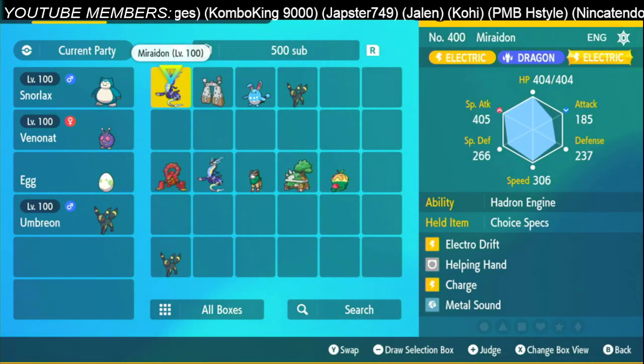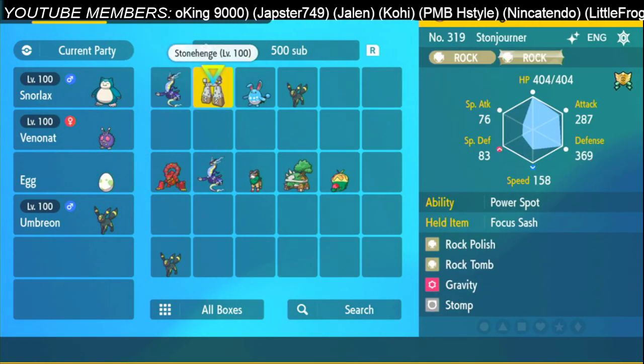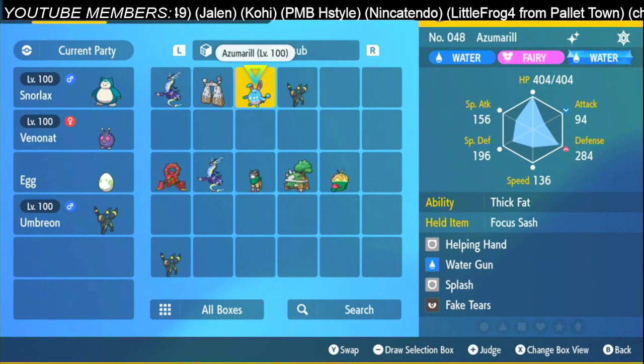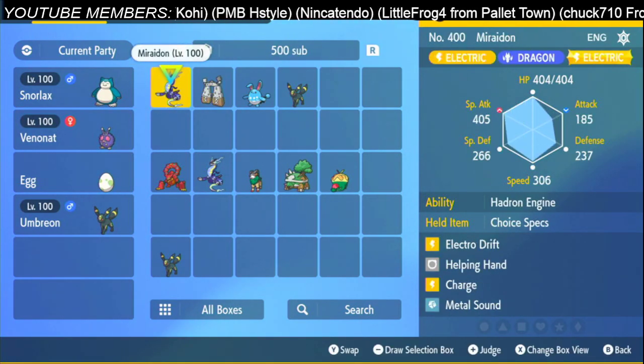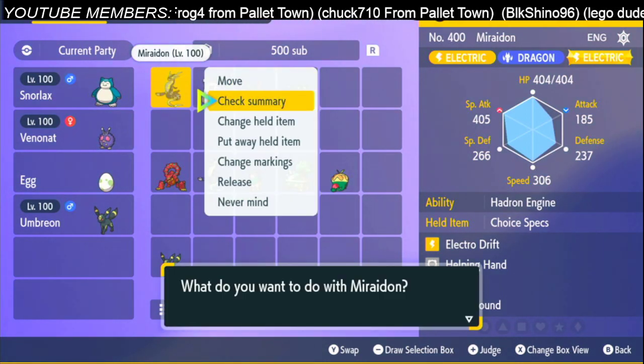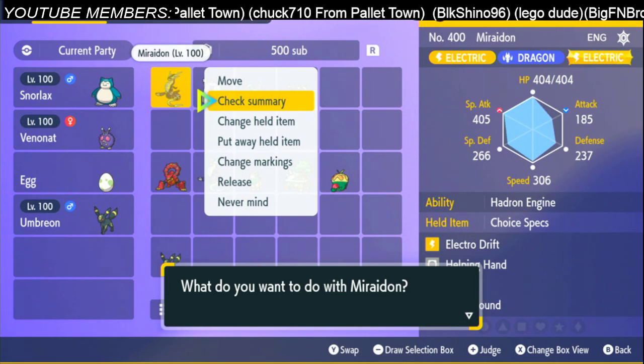How does this one work? The Miraidon is the carry, so the Stonejourner does an Attack Cheer, the two Azumarills do Fake Tears, and then the Miraidon goes in with the attack Electro Drift. Let me show you these builds before I show the solo strats.